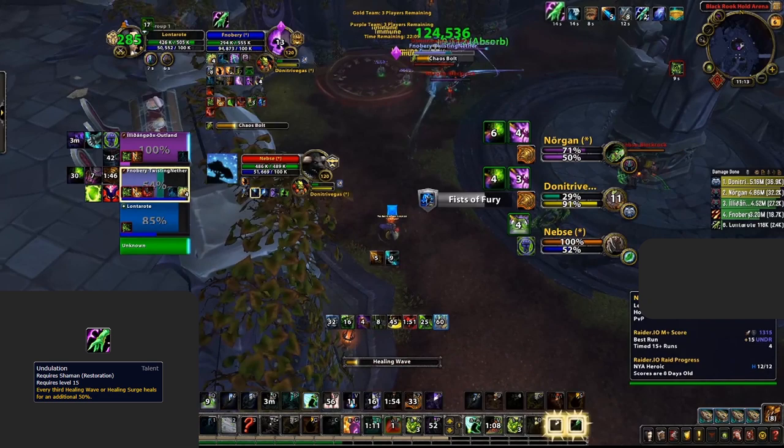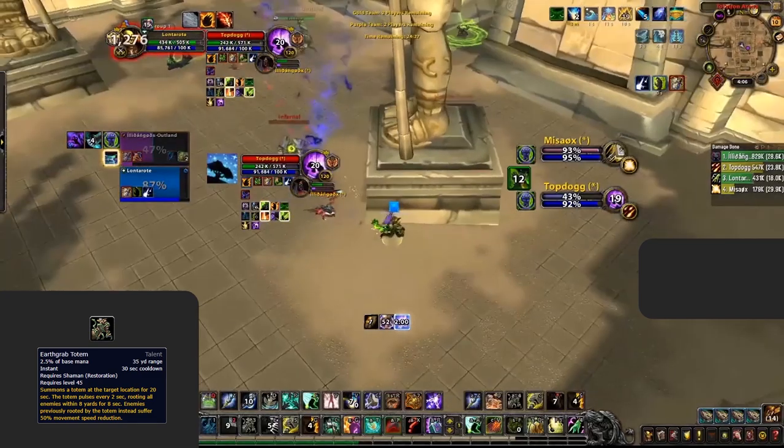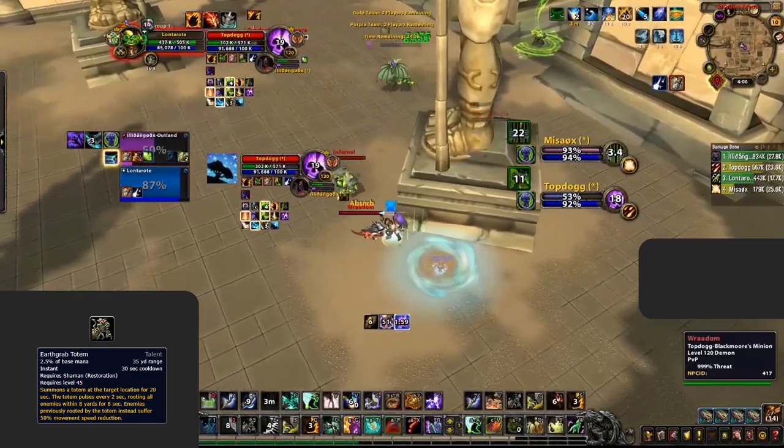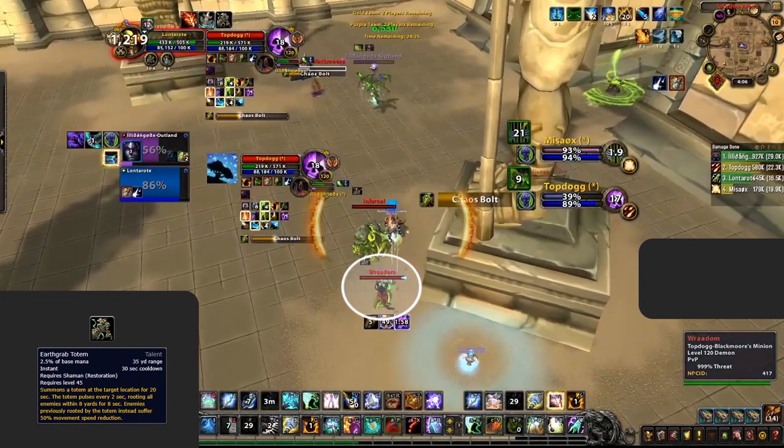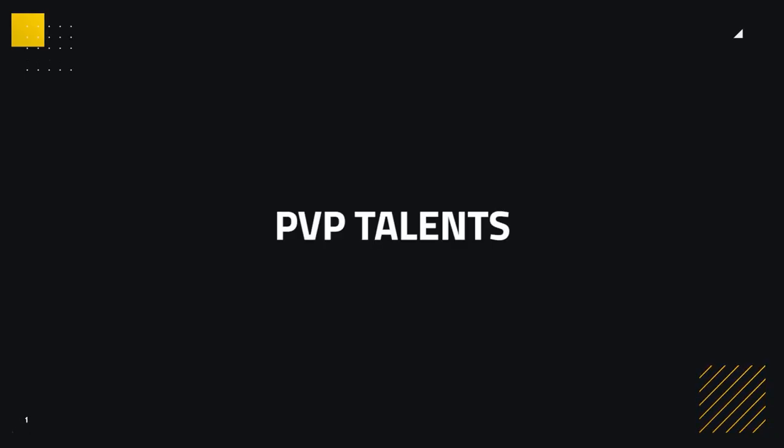For example, when you're paired up with a Warlock and need to heal through the consistent onslaught of a melee cleave. The only other change to consider is on the level 45 row. Whilst Spirit Wolf is a very good baseline, if you're not the target it's going to be pretty much useless. Earth Grab Totem allows you and your teammates a much easier time kiting or even connecting to enemies, and is especially good versus Warlocks as you can root their pet and then go for drinks or freely cast.